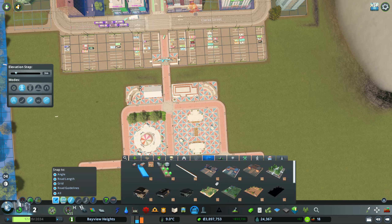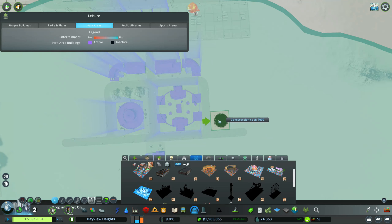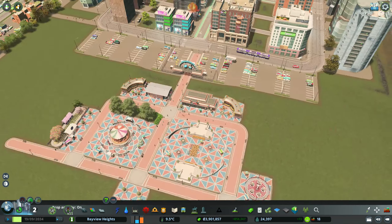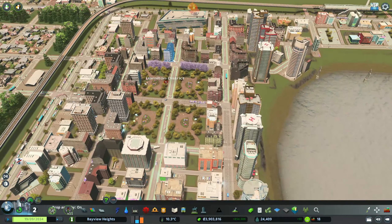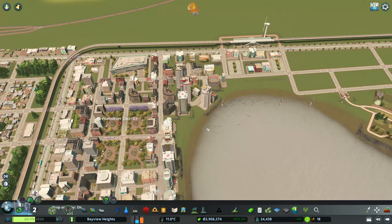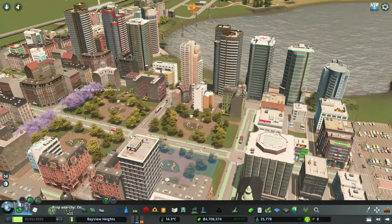While waiting for more residential, let's expand the amusement park — we're a two-star park now. We have the teacups and the piggly wiggly train ride. We're making 24 per guest and have plenty of entertainment, just waiting for more people. I kind of like the way this is turning out. The buildings are still too tall though — way too tall.